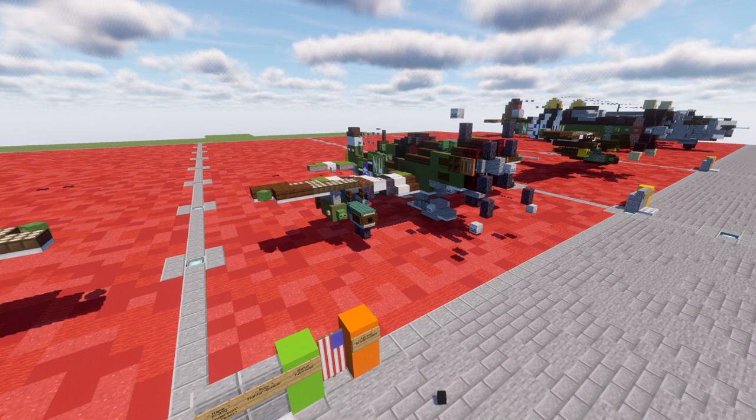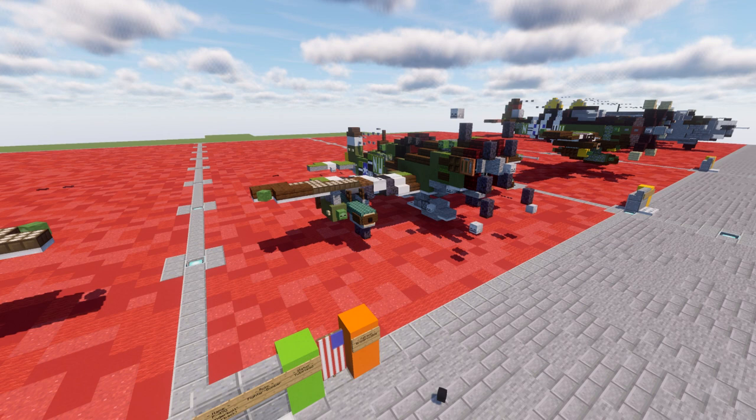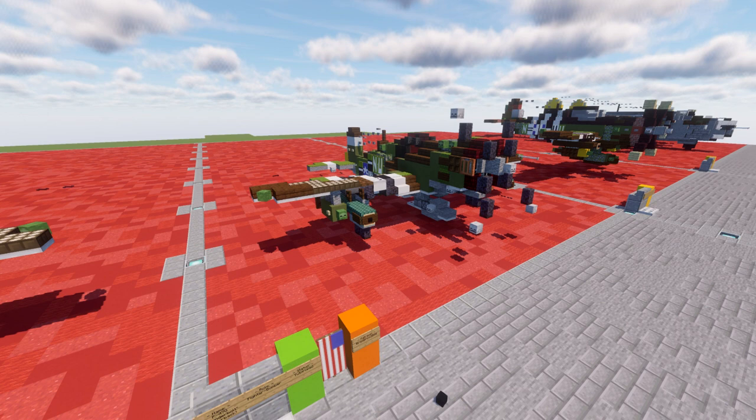The P-47 here is a very iconic WWII fighter — basically the grandpa to what we know as the A-10, kind of serving in a very similar role and being that flying tank the A-10 is so well known for. A really nice aircraft and a really nice landed version to expand upon our landed aircraft line of WWII aircraft.